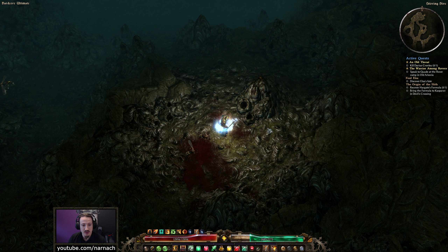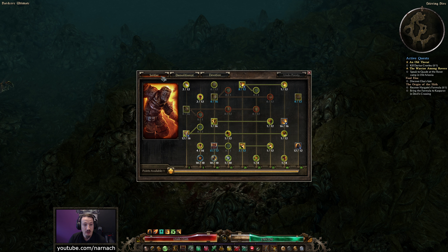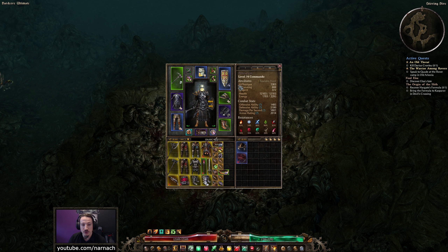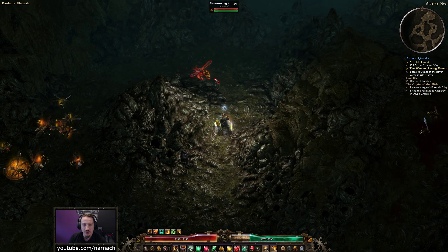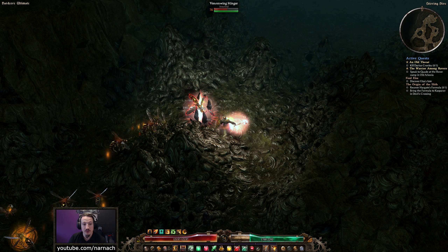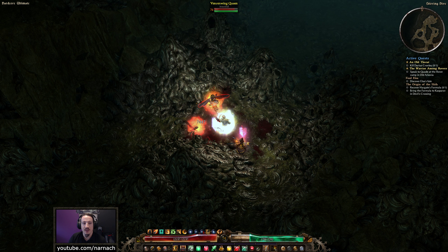Excellent — let's take a nice step back here. Demolitionist gets one more point, that maxes us out. Unfortunately there's nothing over there that's actually useful for us in terms of final skills, but on the soldier side we're going to get another point into Cadence, which is going to boost our damage. Physique grants a little bit more life regen. Damage per second is almost 6000, which probably isn't a whole lot in the big picture, but I think it's about as high as we've gotten with this build.